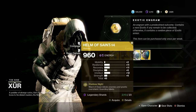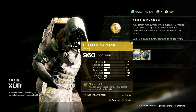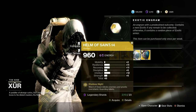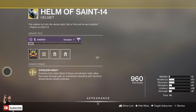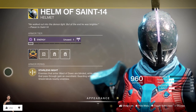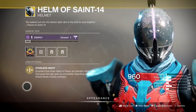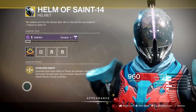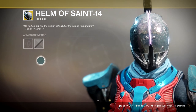Next up, we've got ourselves the Helm of Saint-14 — 23 legendary shards for this exotic Titan helmet. This thing in itself is seriously cool — the exotic from D1 to D2, Helm of Saint-14. The perk is Starless Knight: enemies entering the Ward of Dawn are blinded, allies passing through get an overshield. Guarding while in Sentinel Shield also blinds nearby enemies. Pretty freaking cool.